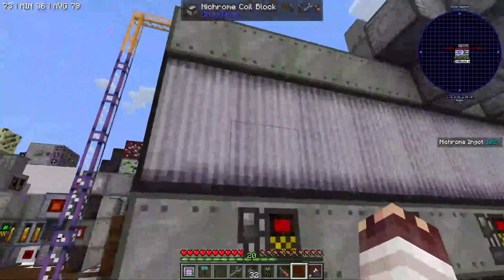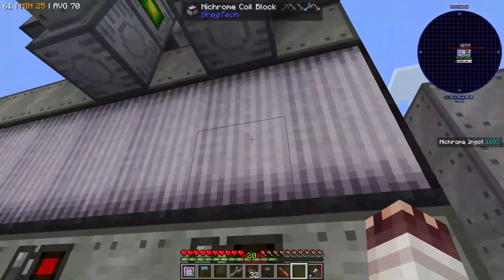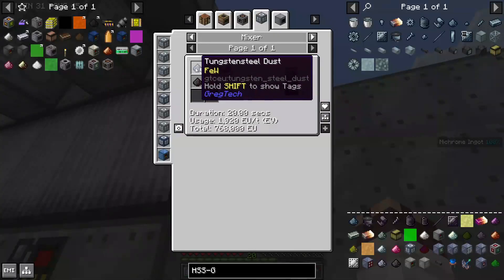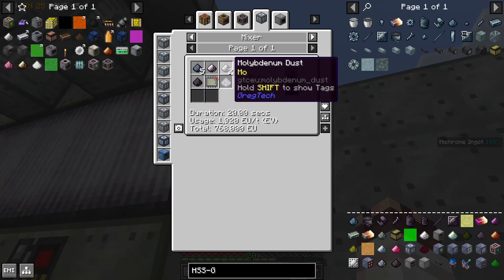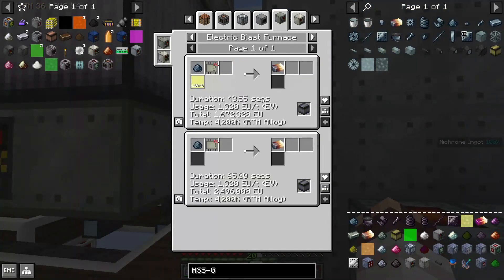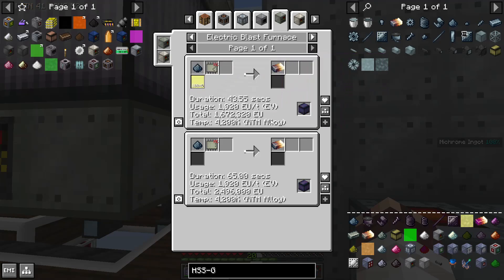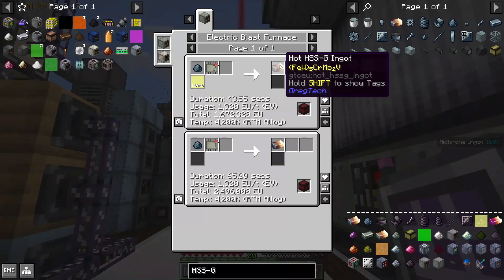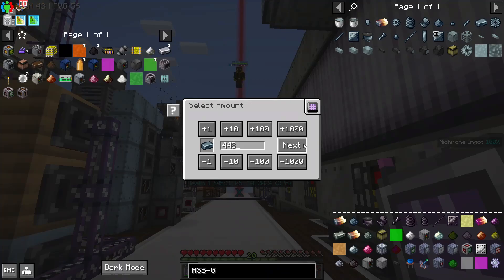RTM alloy requires tons of ruthenium, which I would rather use for something else, but we could upgrade our blast furnace array by turning it into HSSG. HSSG is much cheaper than RTM alloy, mostly because it doesn't require any ruthenium. Unfortunately, it does require an exorbitant amount of time in an electric blast furnace that requires RTM alloy, so if I start it now it won't be done for 2 hours and 40 minutes. So I guess I'm starting it now.